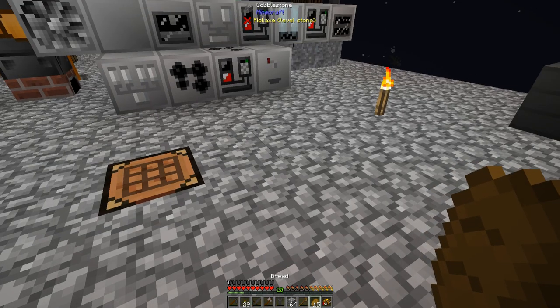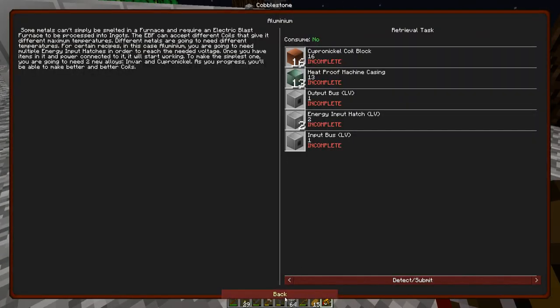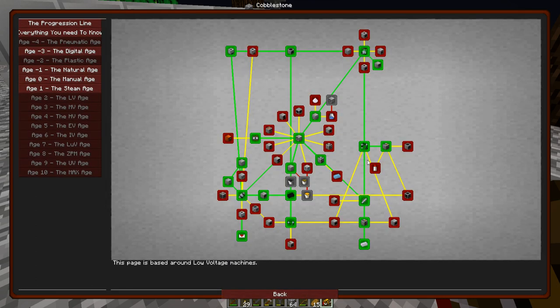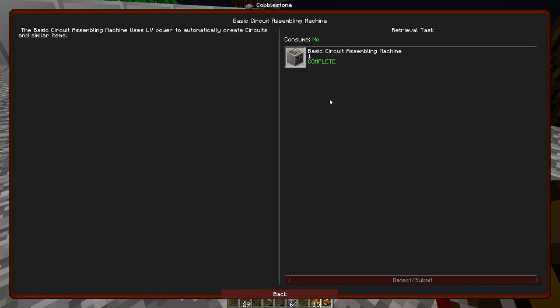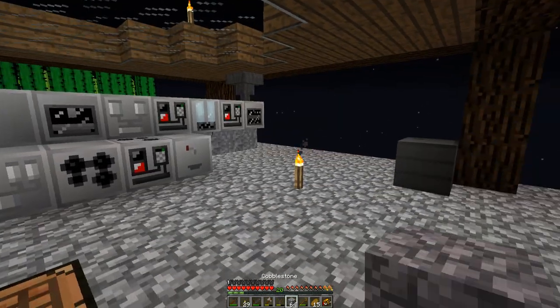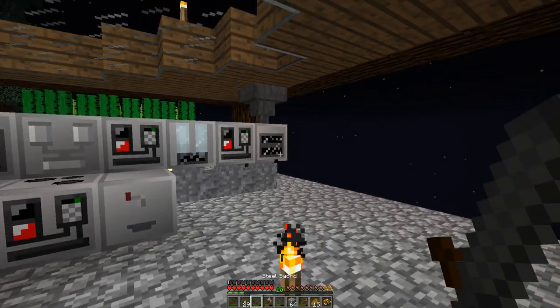I think it's time to work towards tier two. I still have a lot of LV machines that I haven't built, but I want to get some aluminum going so I can get diamonds and get some of these other machines - a macerator, a lathe, and maybe the circuit assembly machine, because I still think I need tier two stuff for that.